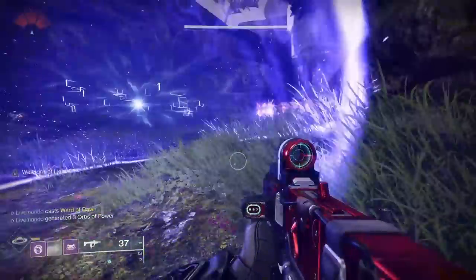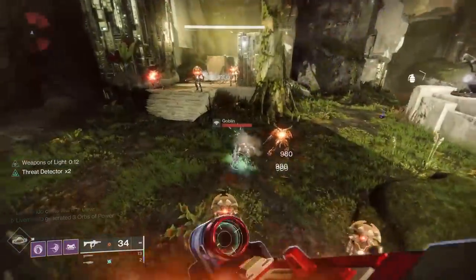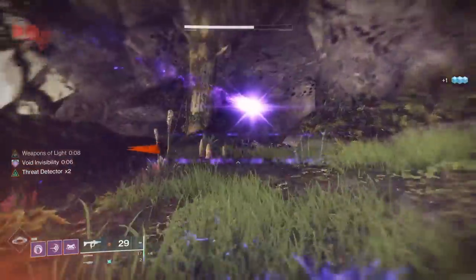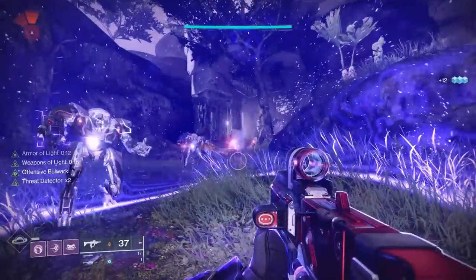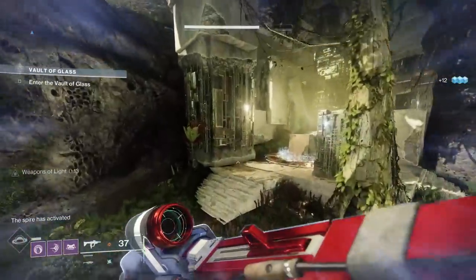Once you've got your Super, what you could do is switch to the Helm of Saint-14. When the Minotaurs come into the bubble, you'll just blind them. So for the whole time you've got your bubble up, you would just have them blinded in there. I don't think I'm using any specific exotic on the Titan otherwise.